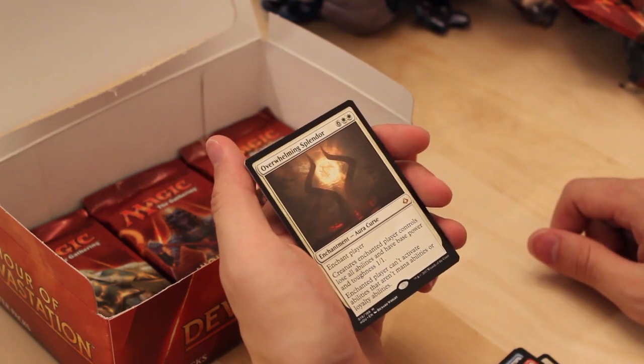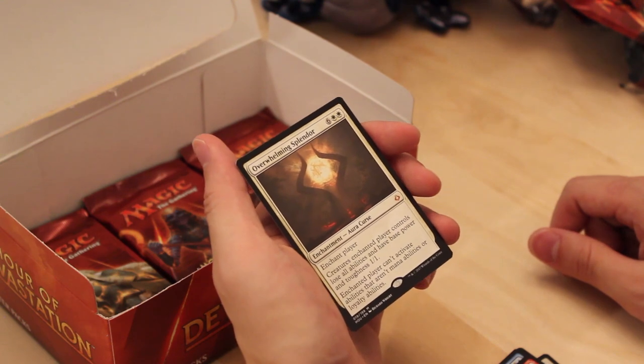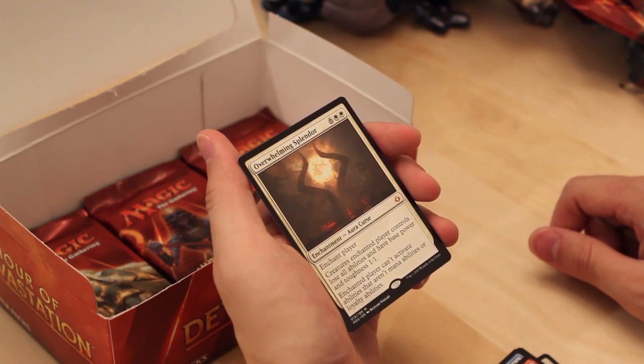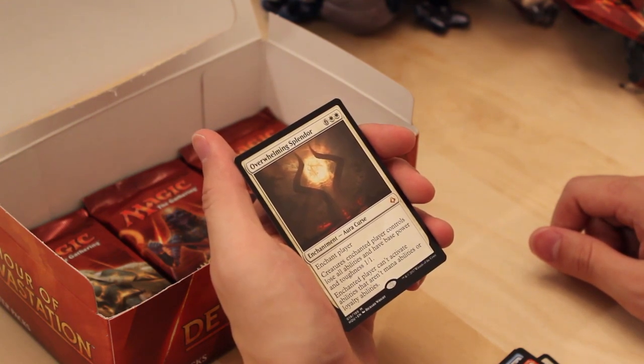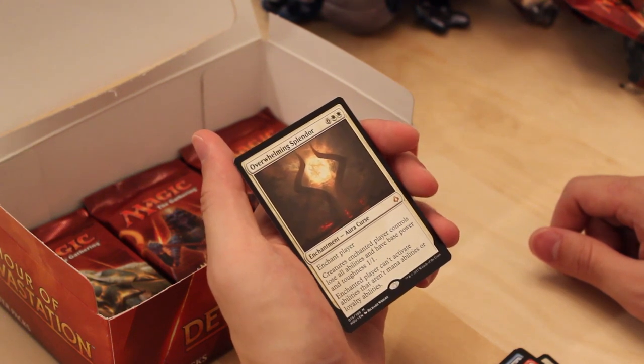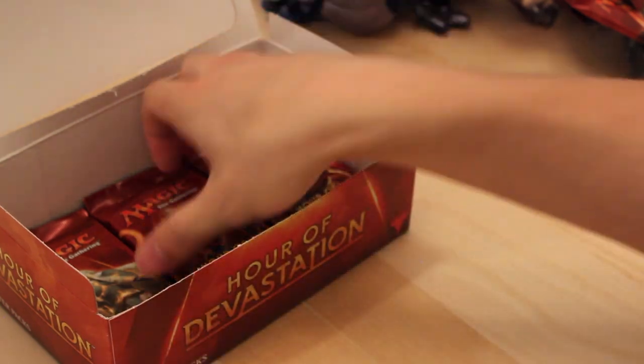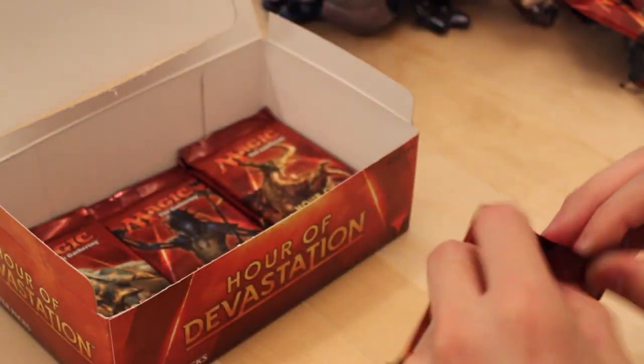Another Mythic: Overwhelming Splendor — the Humility for Enchant Player. Eight mana. Creatures the enchanted player controls lose all abilities and have base power and toughness 1/1. The enchanted player can't activate abilities that aren't mana abilities or loyalty abilities. Cool card, but not going to see play anywhere.